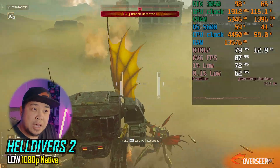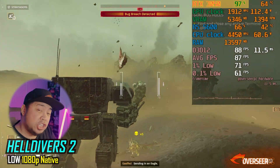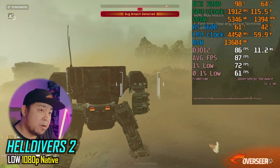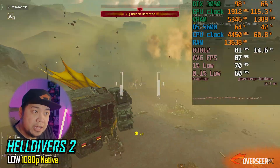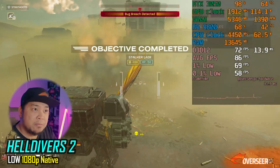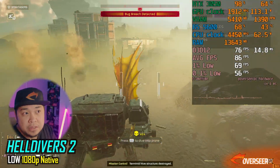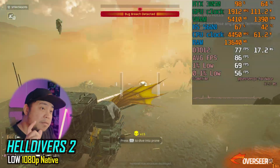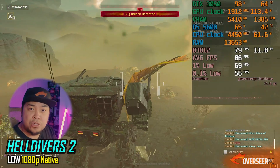In Helldivers 2, we're obviously GPU bottlenecked. This game demands both GPU and CPU power. We're getting about 80 FPS depending on the scene. We're on Super Helldive difficulty with a lot of bugs, explosions, and things going on — getting about 70–80 FPS with some microstutters. It's fine though; it's a PvE game.